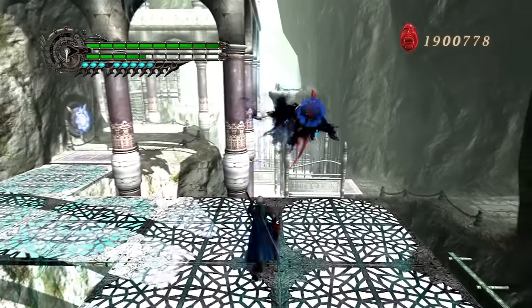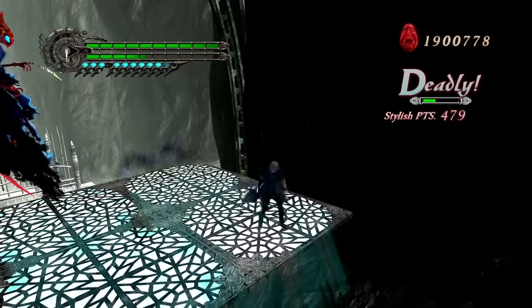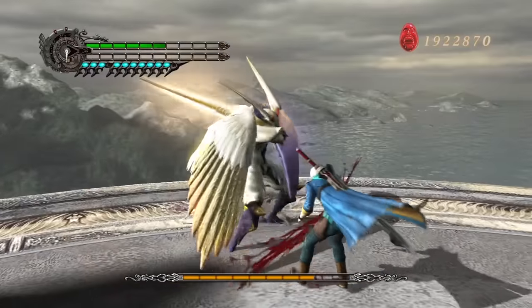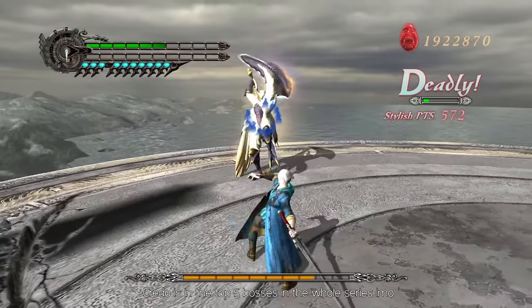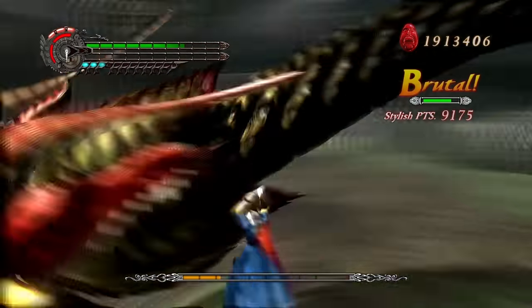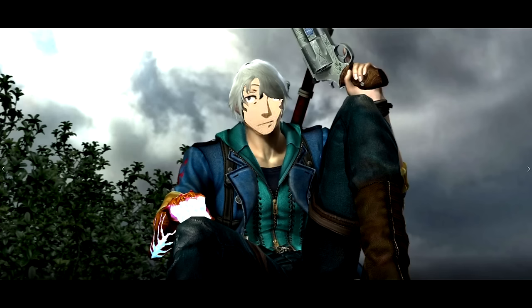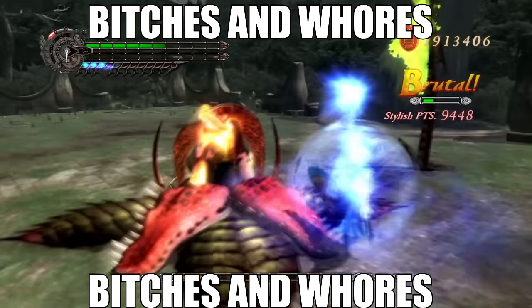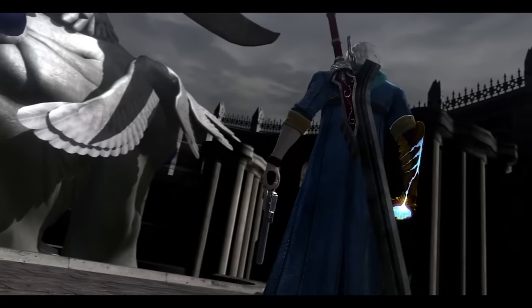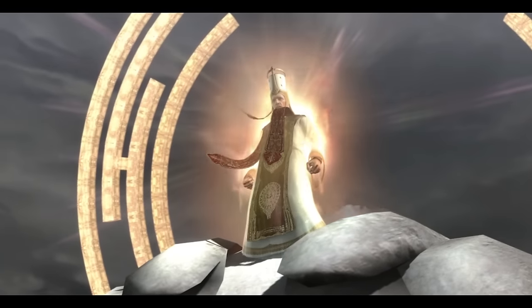Nero's levels are generally pretty okay in DMD. You're still dealing with the bad gimmicks and occasional shitty enemy, but it's not much worse than any other difficulty, so for the most part it's still pretty fun. As far as bosses go, these actually feel as tough as they should. Maybe it's just me being rusty, but I died to all of them more than once and it rarely felt unfair. Well, I died to all of them except Echidna for some reason, who I actually beat on my first try. As Nero, DMD is fine — so it might be reasonable to assume the entire game is also fine.